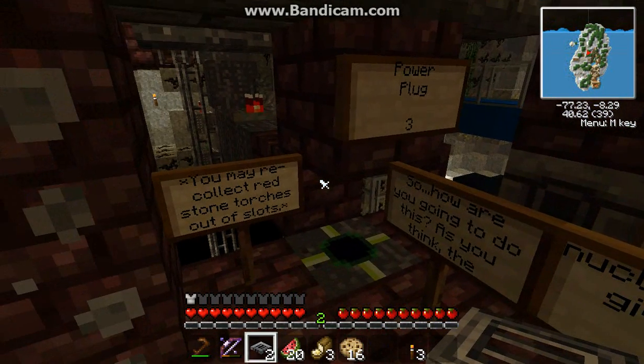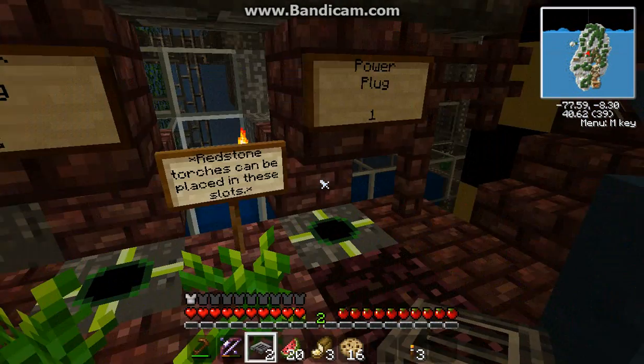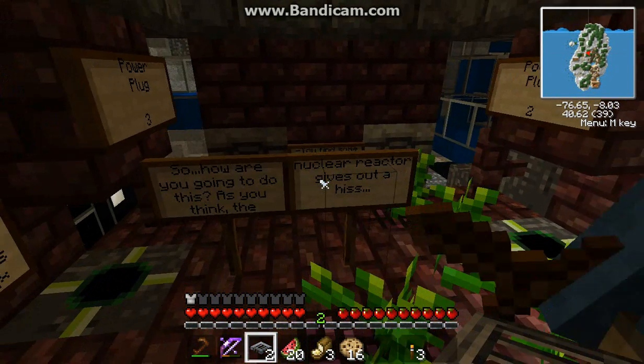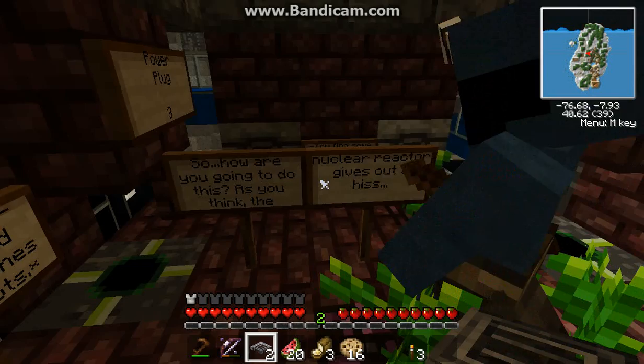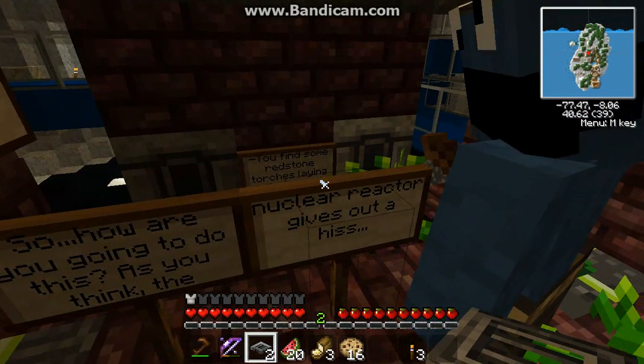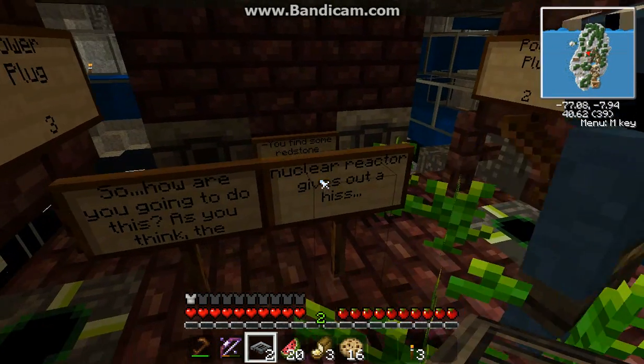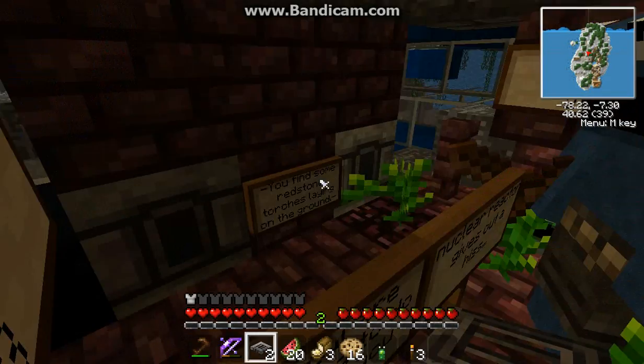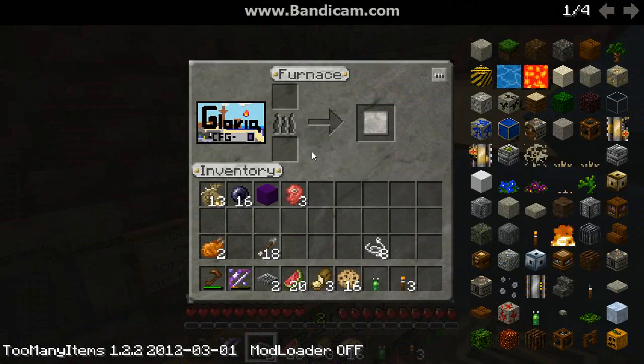Let's see. Power plug one. Redstone torches can place in these slots. So how are you going to do this? As you think, you may collect redstone torch out of slots. A nuclear reactor gives out a hiss. Hey, look — a redstone torch and an ingot. Same deal with this side, too.